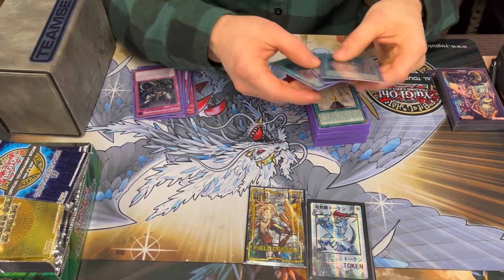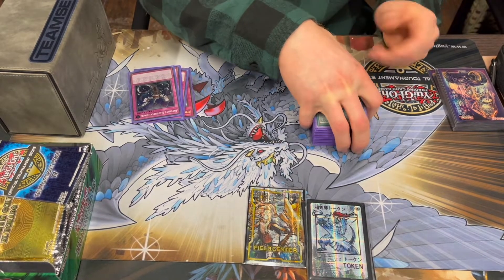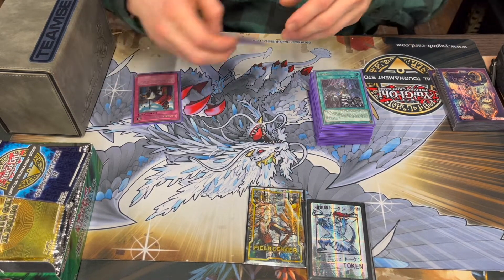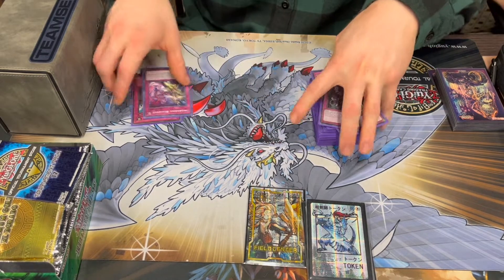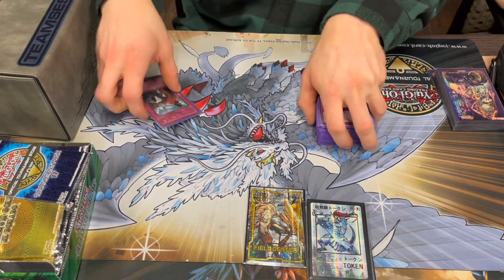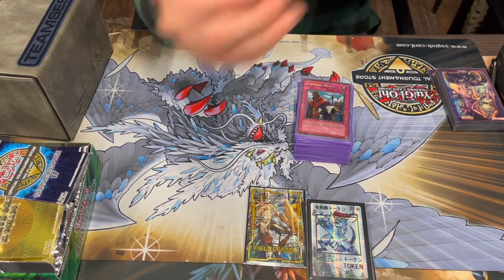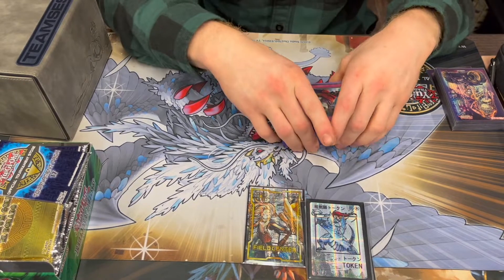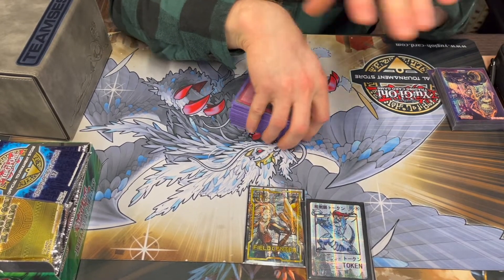For traps, we got 3 Droplets — in case we're going second, though it also works going first. For the final band traps, we got 3 Emperor and 1 Blackout. It's definitely an outdated list. I want to switch a few things around — I might spike in the E-Telly and the Ghost Ogre stuff.